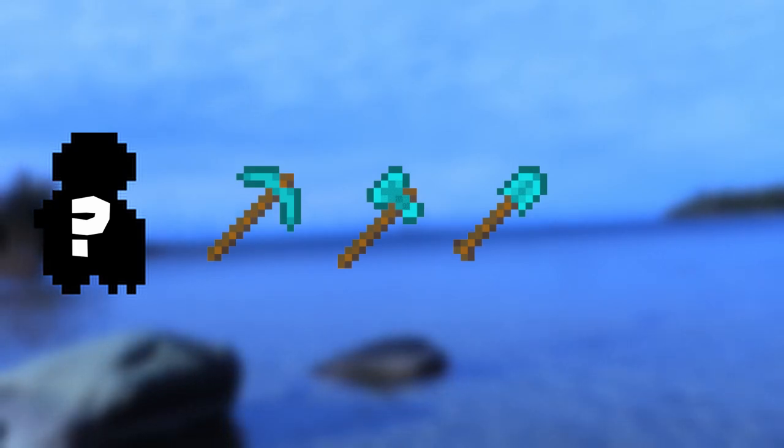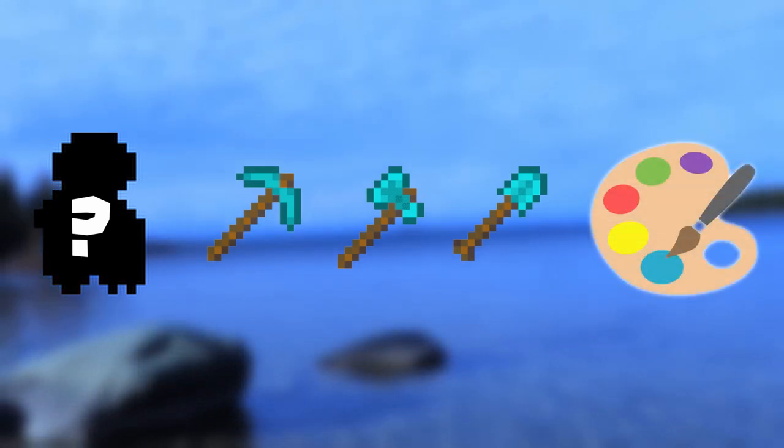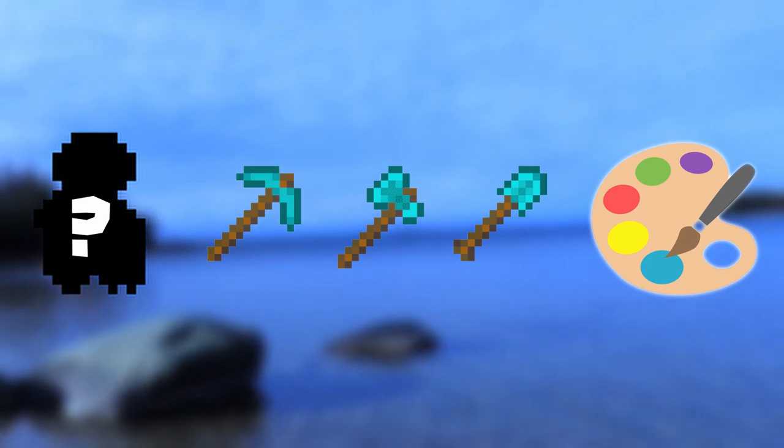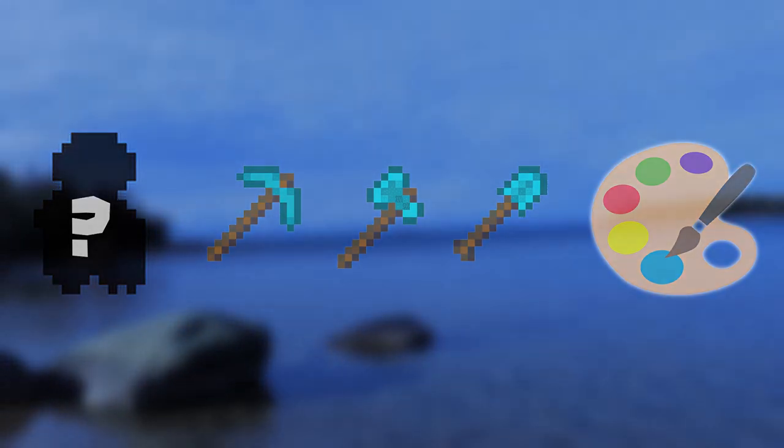Creating a protagonist, adding resource collection, and finding a proper cohesive art style. These are some of the topics we'll be discussing in today's devlog, so let's just jump into it.